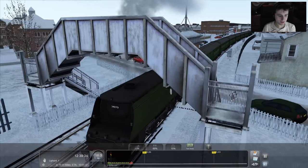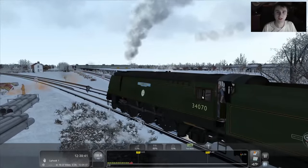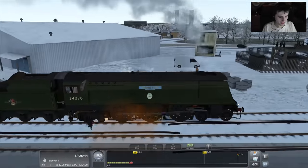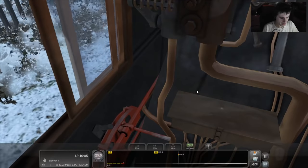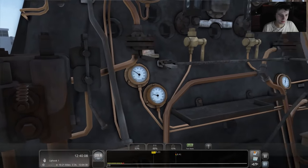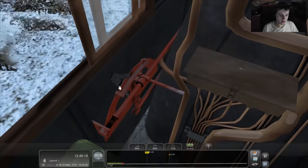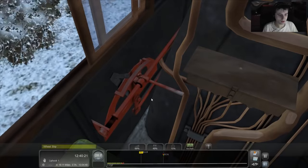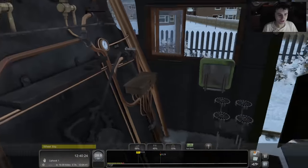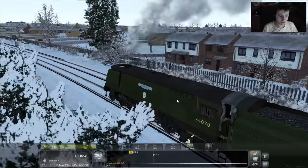I reckon these Bulleid Pacifics are a little more powerful. These and the Merchant Navies are my favourite class of locomotives — I absolutely love them, so this is the first time I've had a chance to drive one. The speed limit is 40 and we're only going less than 30, so I'll open up the regulator to about 70% and wind back the reverser to about 50. We're getting some wheel slip now.